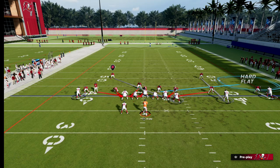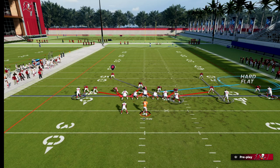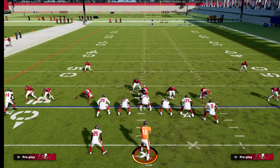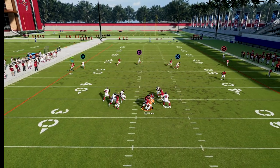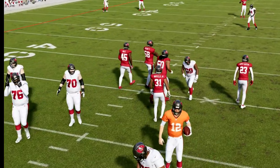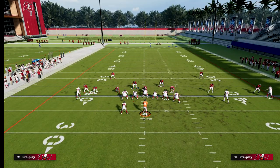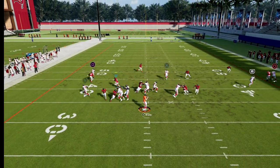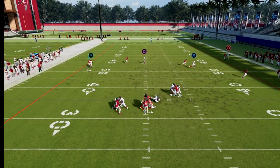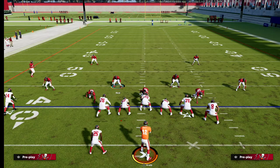What I like to do is simply hard flat this linebacker and blitz five. Our job is: if the running back goes on a route, we go guard him. It's really that simple. This defense is a really simple setup, but watch how fast this blitz comes in — we get instantaneous pressure off either edge. If the running back goes out we just go out, and by the time pressure arrives they're sacked. Typically it's hard to beat this defense.